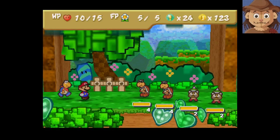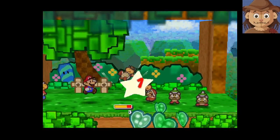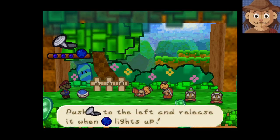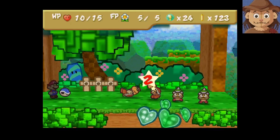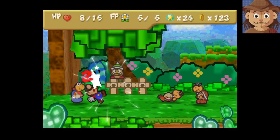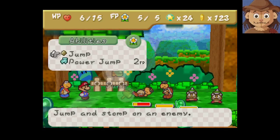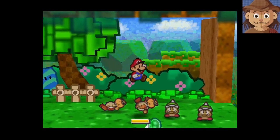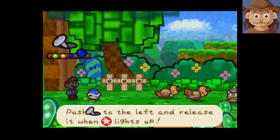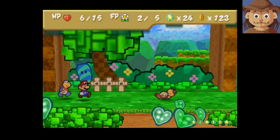This is going to be a little annoying. I think what I'm going to do here is beat up on this guy a little bit, flip the other Koopa, and then Power Shell the whole group of them. Then if I Power Shell, I'm going to take out three of them. That'll limit the amount of pain I'm in.